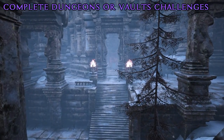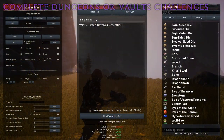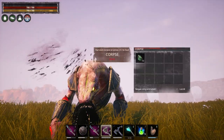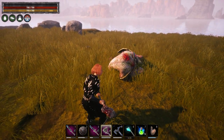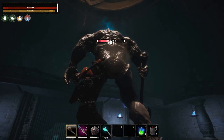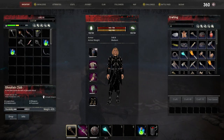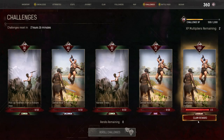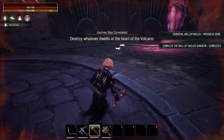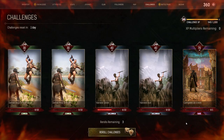To complete the dungeons and vaults challenges, you just have to defeat the final bosses of those dungeons. The easy and fastest way is by spawning those dungeon bosses and killing them without having to go inside the dungeons. I had some trouble doing this for the Wine Cellar and the Well of Skelos bosses through the shortcut, so I decided to go inside those dungeons and head to the final room to kill the bosses there instead. For the fun of it, you can always do the dungeons and vaults normally, and finish the challenges as a rewarding quest that gives you extra experience points.